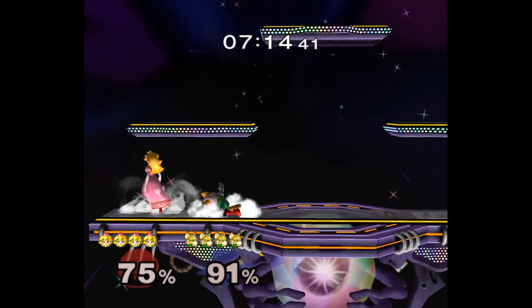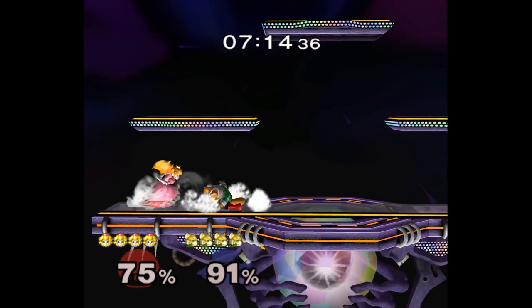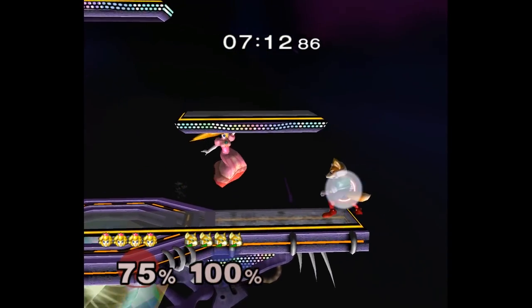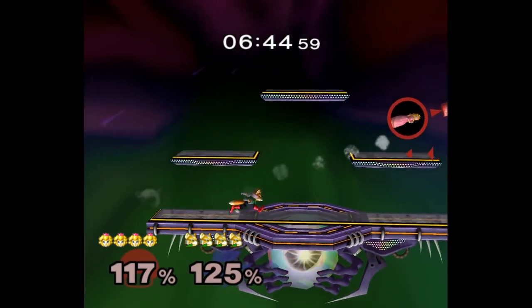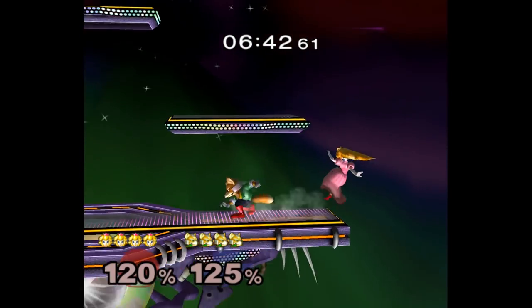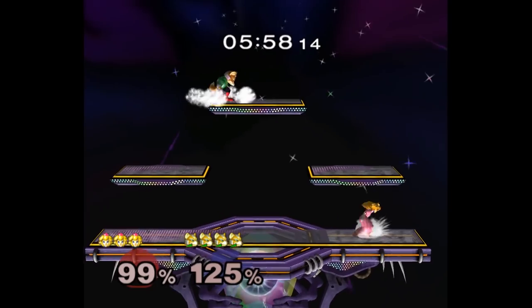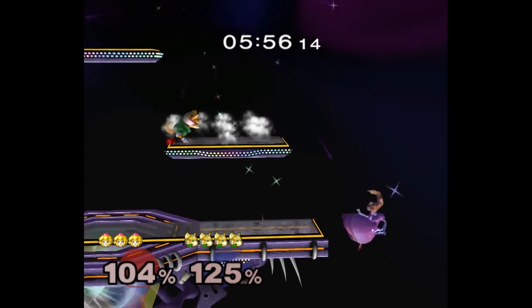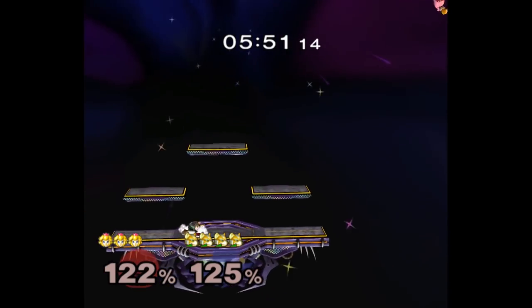Most Foxes attack from the top platform by running off of it with an aerial or shield dropping through it. But everyone expects this, so they always back up to whiff punish. Instead, short hop off the top platform and late aerial — I don't know why this works so well, but it just works all the time. If you want to be safer, do a shine and double jump wavelength on the side platform instead. You won't get as much damage, but you put yourself in a more advantageous position with your opponent stuck in the corner.